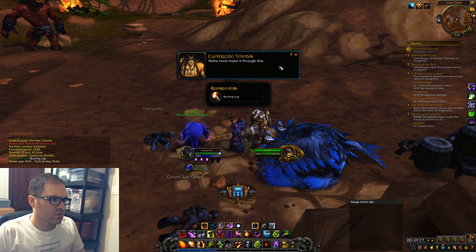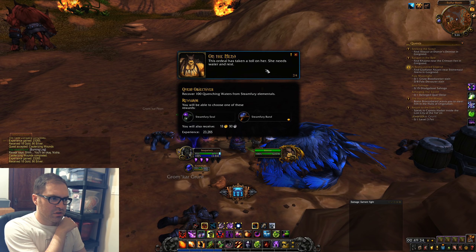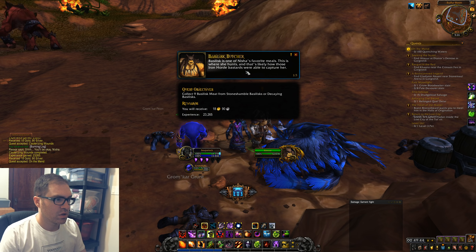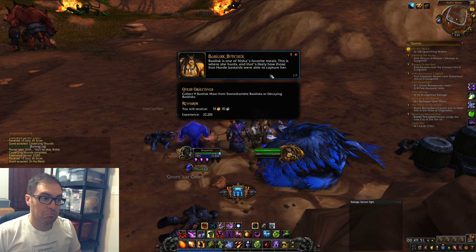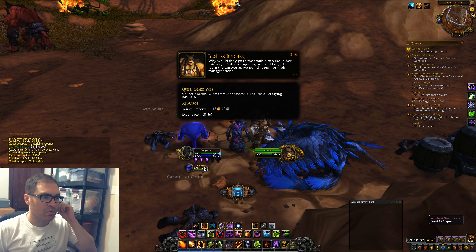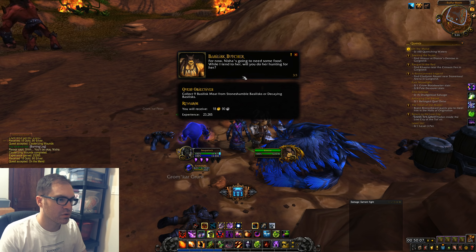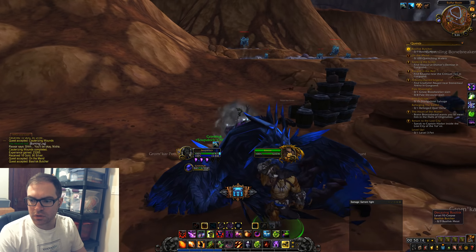Really — what happened to Misha? 'Misha must make it through this.' Her wounds have closed. She needs water and rest — he'll bring her to camp. We need to find some fresh water. Basilisk is one of Misha's favorite meals — that's how the Iron Horde were probably able to capture her, by baiting her hunting spot. 'Why would they go to the trouble to subdue her this way? Perhaps together we might learn the answers and punish them.'